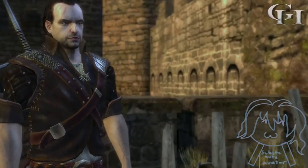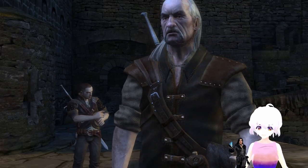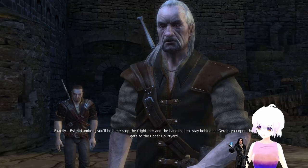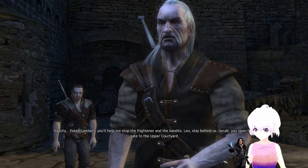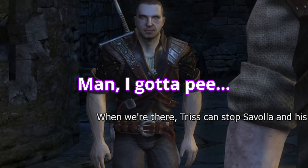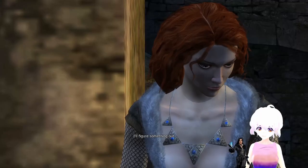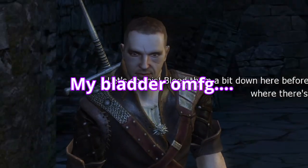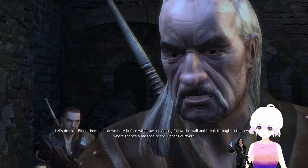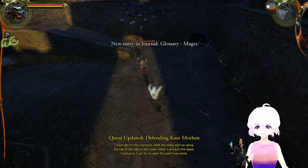The frightener is very dangerous but it's vulnerable to loud noises — the bells in the upper courtyard. Eskel, Lambert, you'll help stop the frightener and the bandits. Leo, stay behind us. Geralt, open the gate to the upper courtyard when we're there. Tris can stop Azar Javed and his pet while we deal with the Professor and the unknown mage. They're just bandits — you can do it. If dad said you can do it, you can do it.